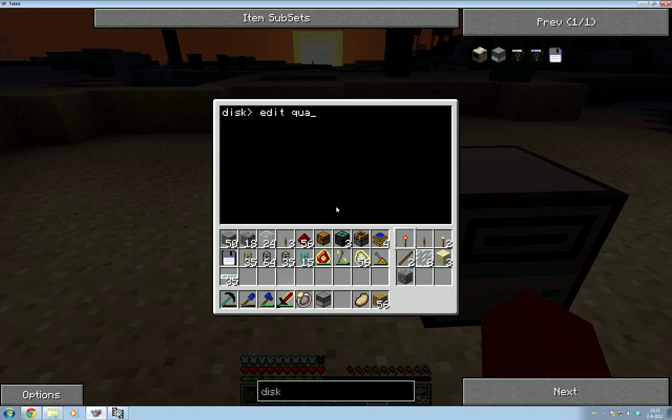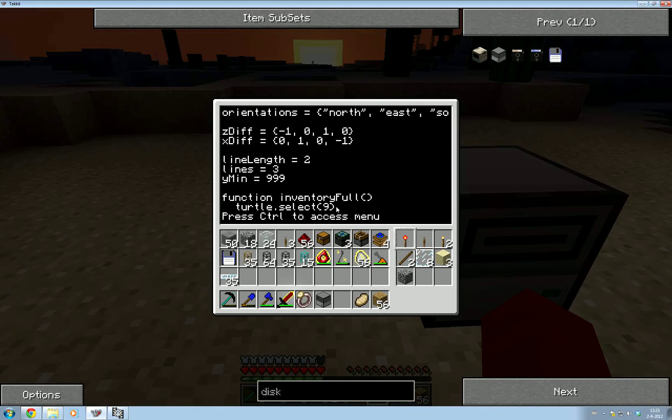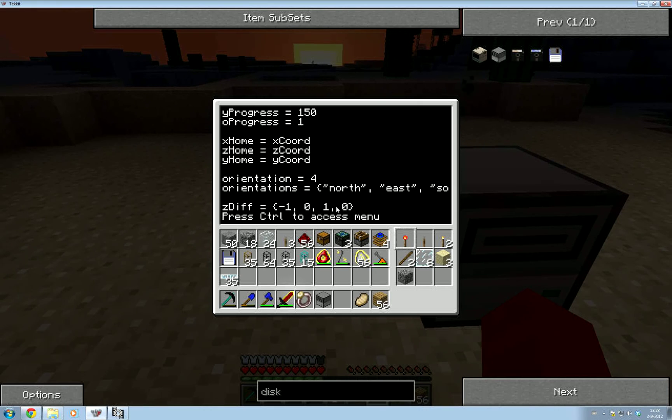One thing I added when I wasn't recording is these home coordinates — X home, Z home, Y home — and I made them equal to the current X, Y, Z coordinates. So it will return right here when it comes to drop off its items.